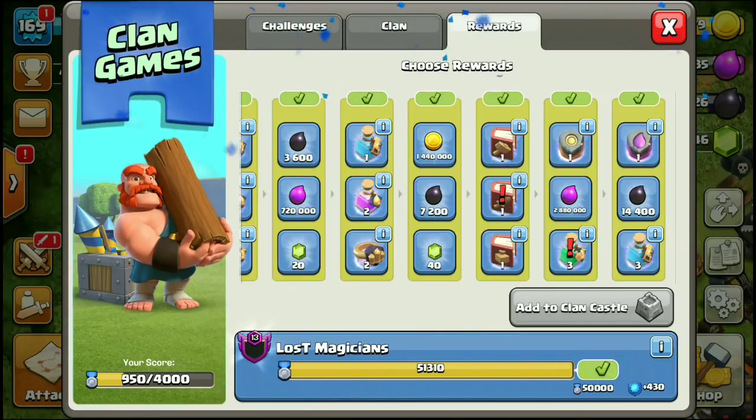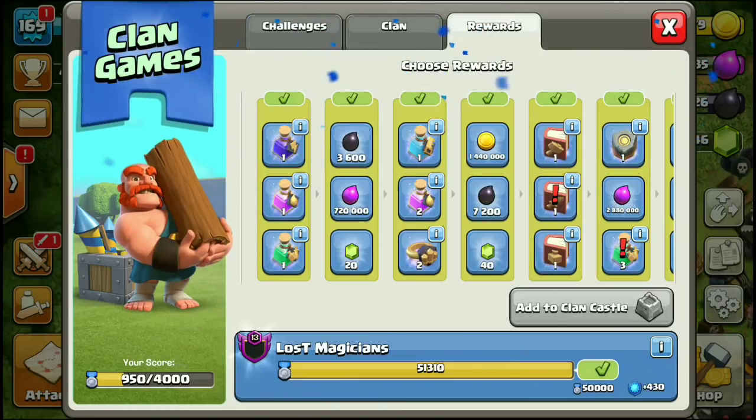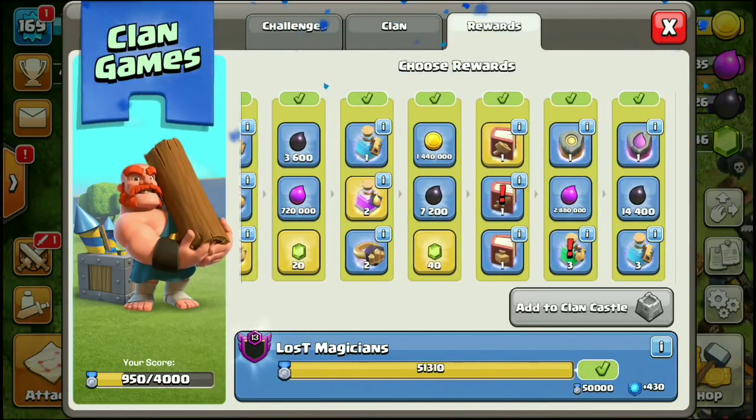Let's go ahead and collect whatever you need. First I will take training potion, second gems, third resource portion. I think book of building will be good - actually I will take the book of fighting, and two runes: Rune of Gold and Rune of Elixir.